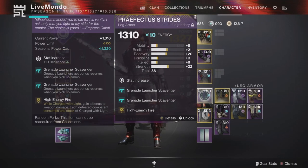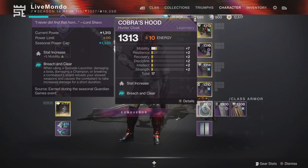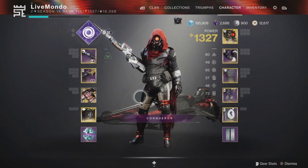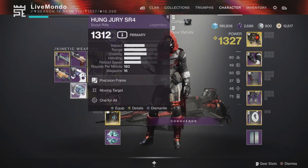Powerful frames to get the plus 20 mobility, scavengers - very basic stuff. But this perk is why I used the Anarchy. When using a grenade launcher, damaging a boss, damaging a champion or breaking a combatant shield, reload your stored weapons and causes the combatant to take increased damage for a short period of time. Basically, sunder and glare for grenade launchers, and the Anarchy really eats this up.